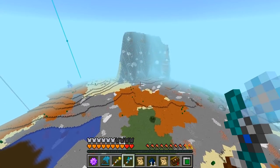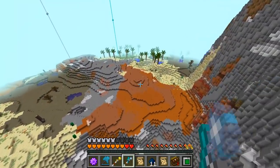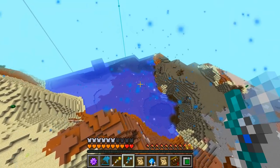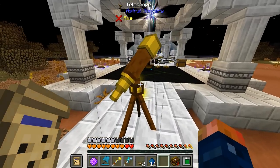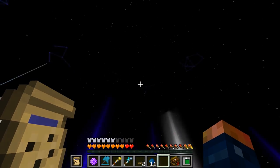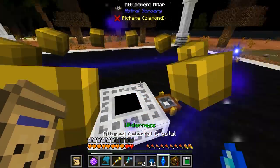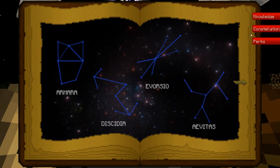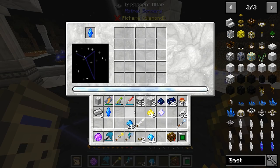I also figured out how to fly this thing more efficiently — just fly like this and point to the ground, and you can fly pretty fast. I did find a bunch of the constellations and mapped all of them out. There's only one I can't find, which you can only get right after a solar eclipse. Right now I'm attuning a rock crystal that I need for the Octens constellation. If you attune the rock crystals, they actually produce quite a bit more liquid starlight.